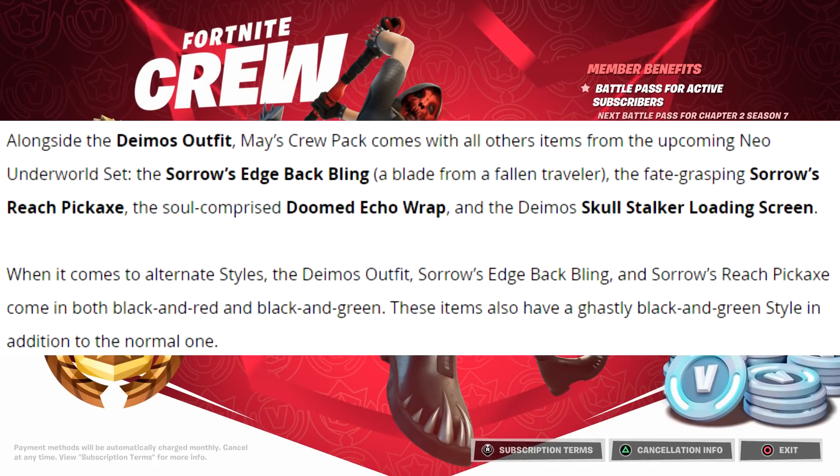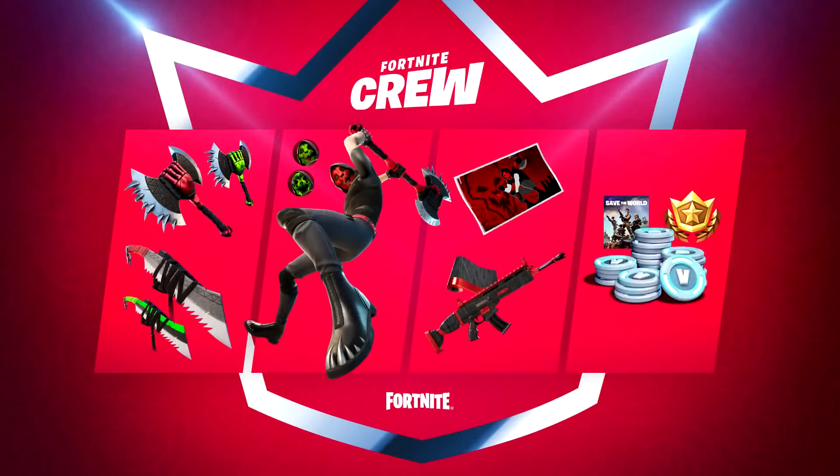Alongside the Deimos outfit, the May Crew Pack comes with all other items from the upcoming Neo Underworld set: the Sorrows Edge back bling, the fate-grasping Sorrows Reach pickaxe, the soul-compromised Doom Echo wrap, and the Deimos Skull Stalker loading screen. Here's the image of all the rewards — on the far right you can see the 1000 V-Bucks, the free battle pass if you don't already own it, and the Save the World icon.